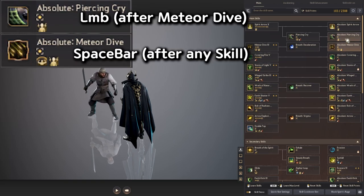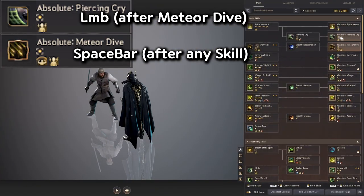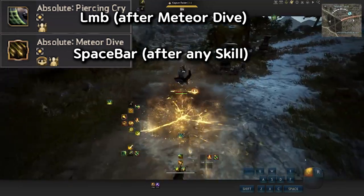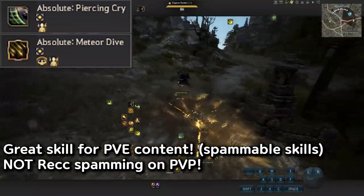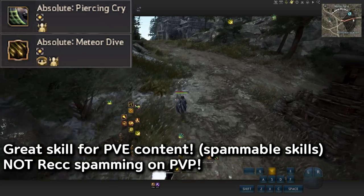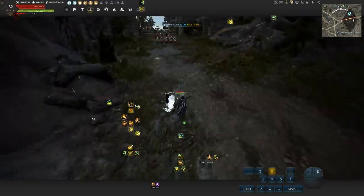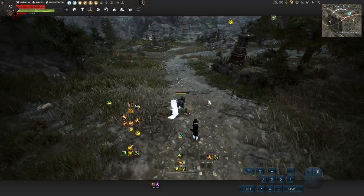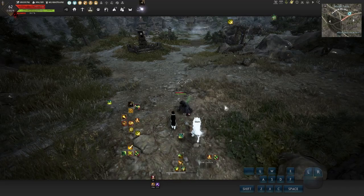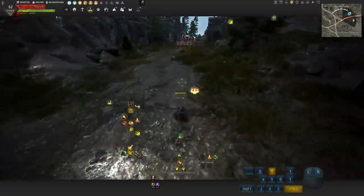Now let's jump to main skills and awakening. I like to use Piercing Cry and Meteor Dive together for combos. Use any ability, then Spacebar, then hold left click to activate Piercing Cry. You can do: Spacebar, left click, Spacebar, left click — and spam this all day until your stamina runs out. This is really good for getting from point A to point B quickly. Just be careful spamming that on PvP content because the super armor is only in the very beginning.